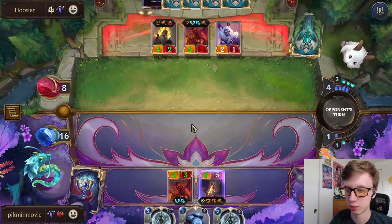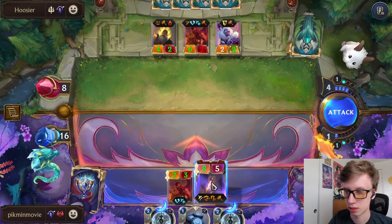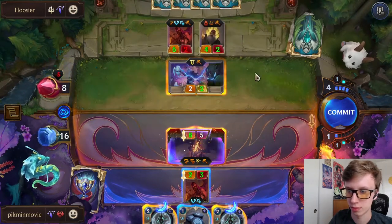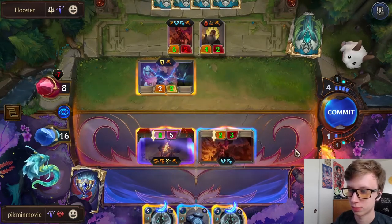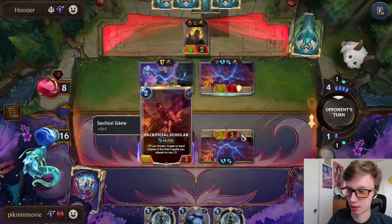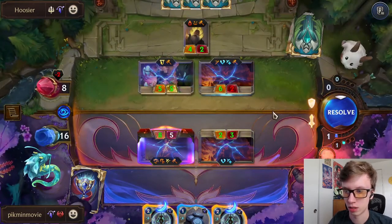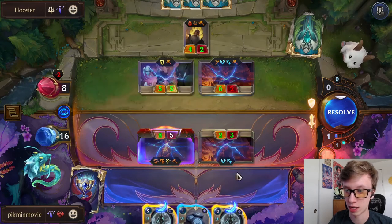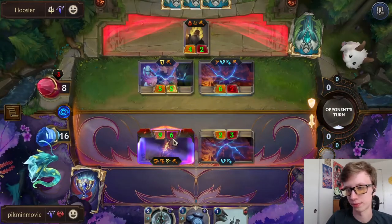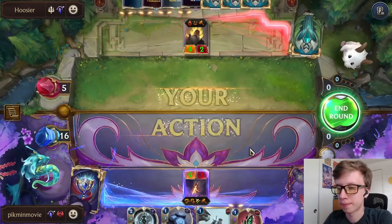We're gonna try it - I think it'll work. He's already used a Form Up, he's already used a Pale Cascade - definitely could have more. If we can get him down to one, still feels good. We need to play Pale Cascade on our Sacrificial Scholar now if he dies. Blessing of Targon on his own - now we could let Cam Four live, that's probably better considering this guy's dying no matter what. This is good - now we can do one more attack with Cam Four and hopefully push enough damage at the end.